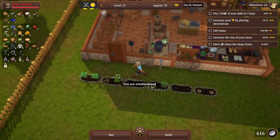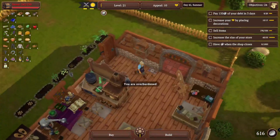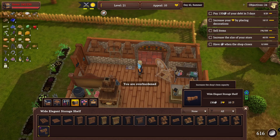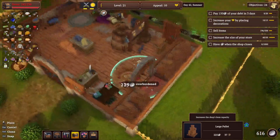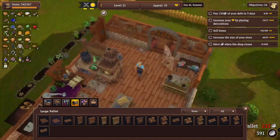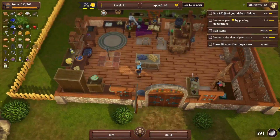We're overburdened, we may have to get some more storage space here. We do have money, so let's do that. What kind do we want? We can get an elegant wide elegant shelf. Let's do the floor one first. Throw it down somewhere here. We're not overburdened anymore.